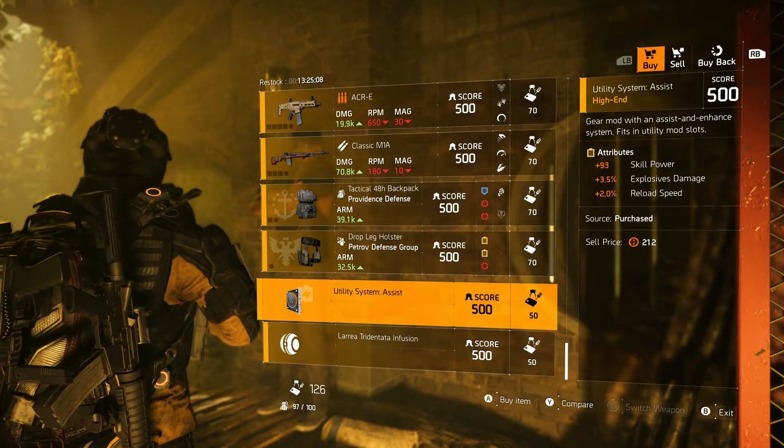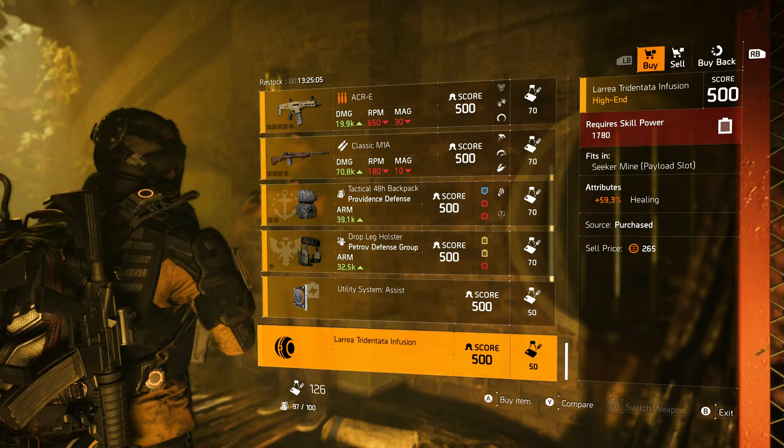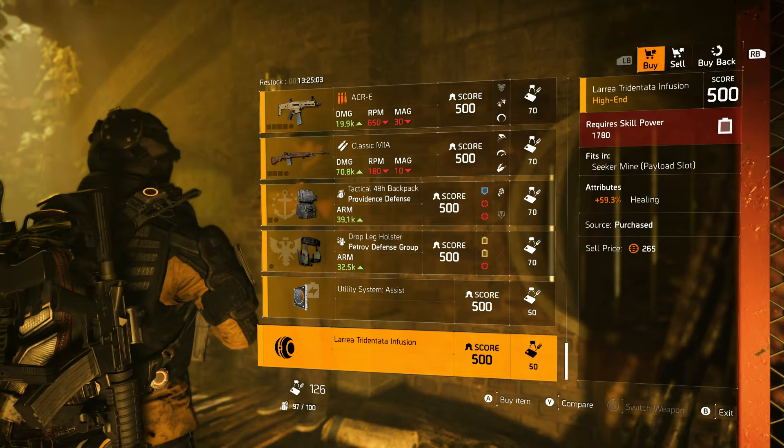Utility System Assist with Explosive Damage, Skill Power, and Reload Speed. And the Infusion for the Seeker Mind Payload, which is 59.3 Healing.